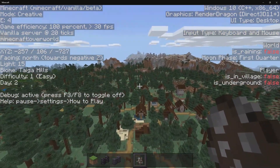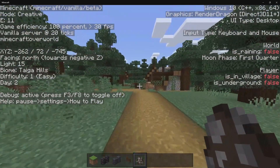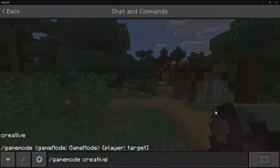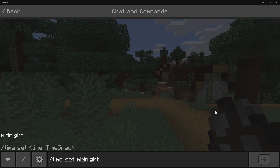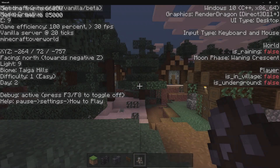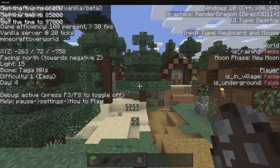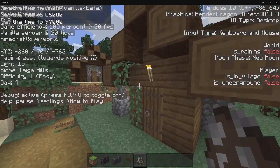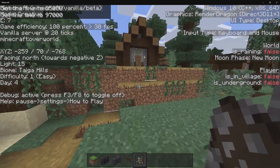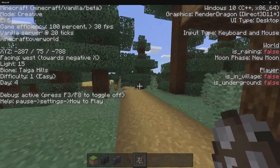Then we have the light level. If you were to switch it to light time, then that will actually update in real time. Let's say I come over here and I switch it to midnight — it will tell you that the light level is now at 4. If I switch to light time, then it's going to be at 9. If I were to make it back to day again, then it's going to be back to 15. That's absolutely great because let's say you're making a mob farm and you want to know how much light that's getting — it will tell you how much light is inside of there.